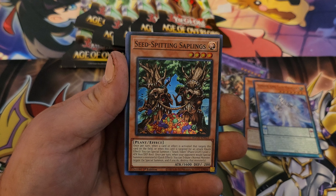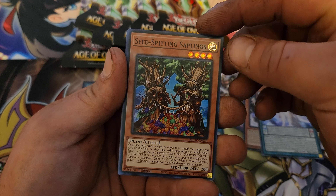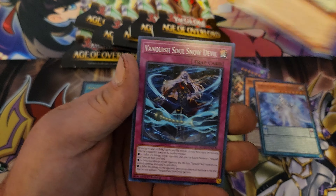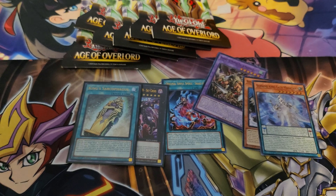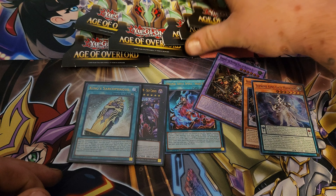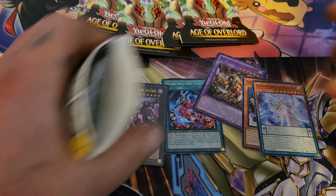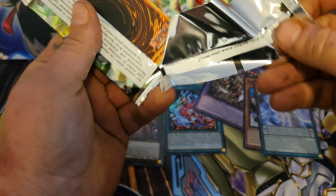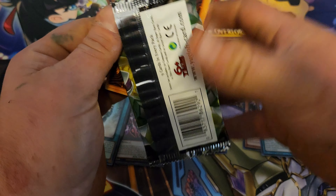We got Seed Spitting Saplings, Alpha Summon, XYZ and Trust — we got six packs left. Yeah, six. I can feel some fire in this next pack — there's something good in this one.